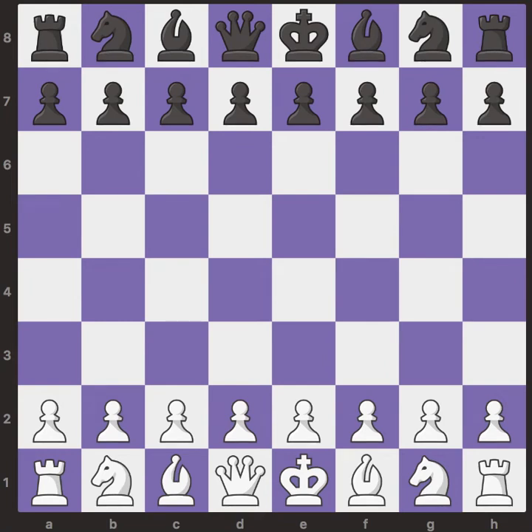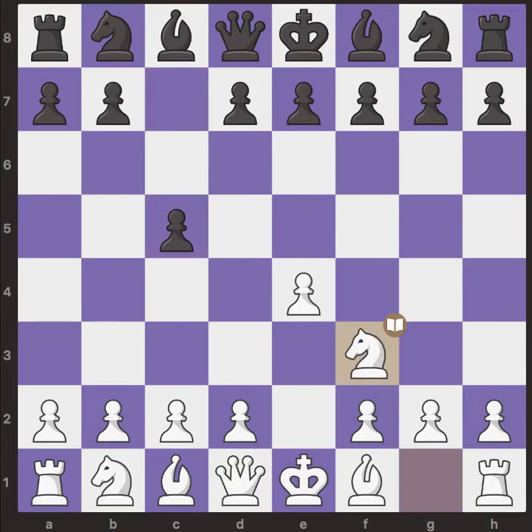Hello guys and welcome back to the channel. In today's video we will see a game between Vichy Anand with the white pieces and Garry Kasparov with the black pieces. This game was played last year in Zagreb, Croatia. We have e4, Kasparov goes for c5 — the Sicilian Defense — then knight f3, d6, and d4.